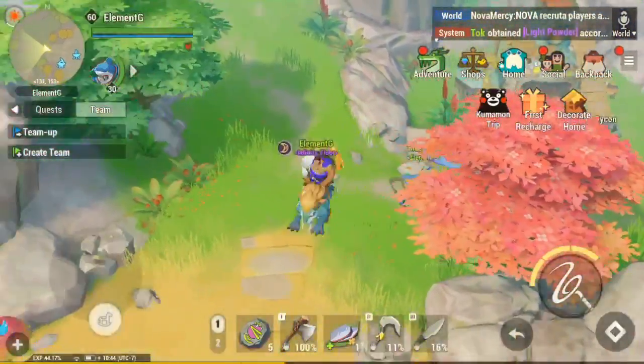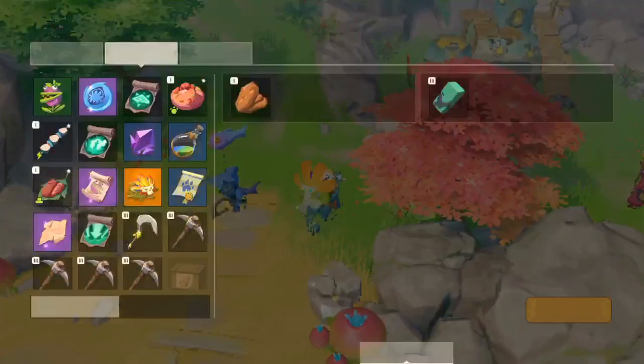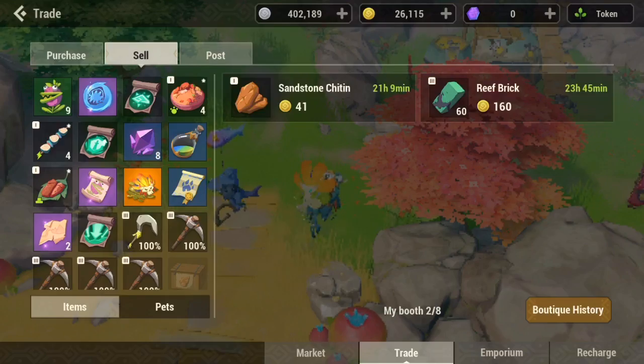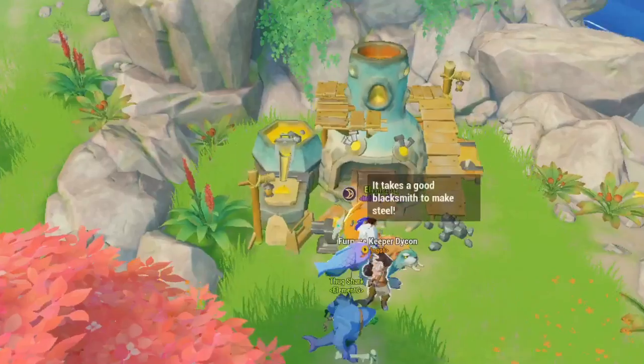Hey, what is up guys, welcome back to another video. In this video I'll be showing you guys how to make a lot of coin and gold. First let's start with gold. As you guys can see I have rift bricks in the shop right now — I'm selling and I'm the only one selling it, so I can basically make the price. I'm just gonna put it up at 160 for that.